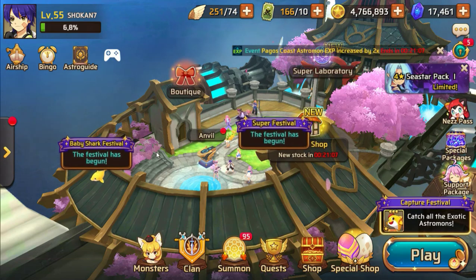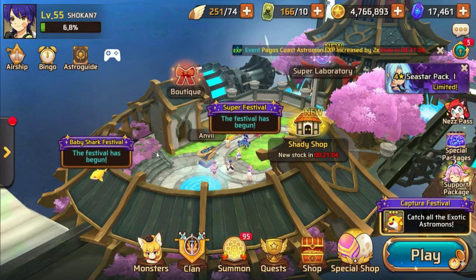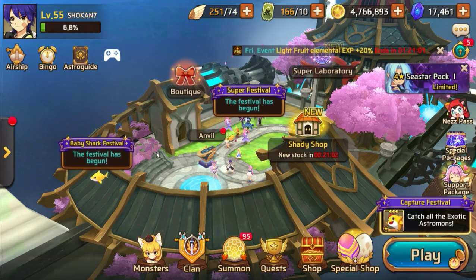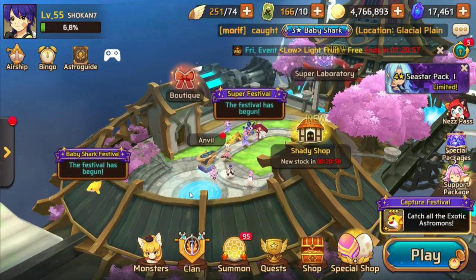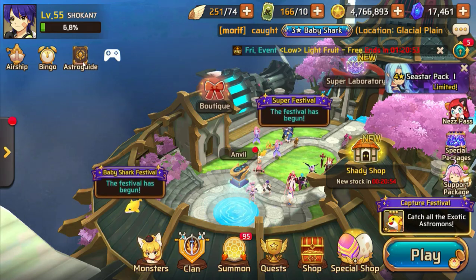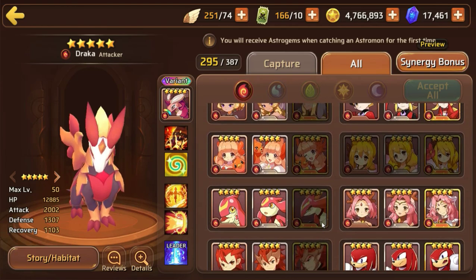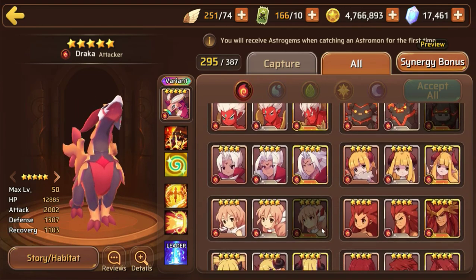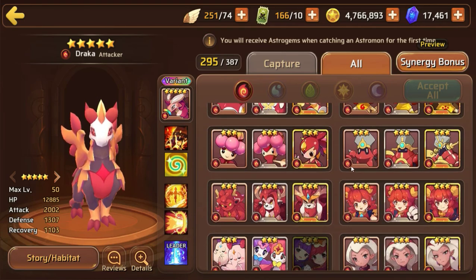Welcome back to another Monster Super League video. Today we're doing another astromon review — Sea Star, otherwise known as Kraken, got her super evolution form this week, so we're going to take a look at her RGB, light, and dark types, where you can use them, and who you should prioritize building.